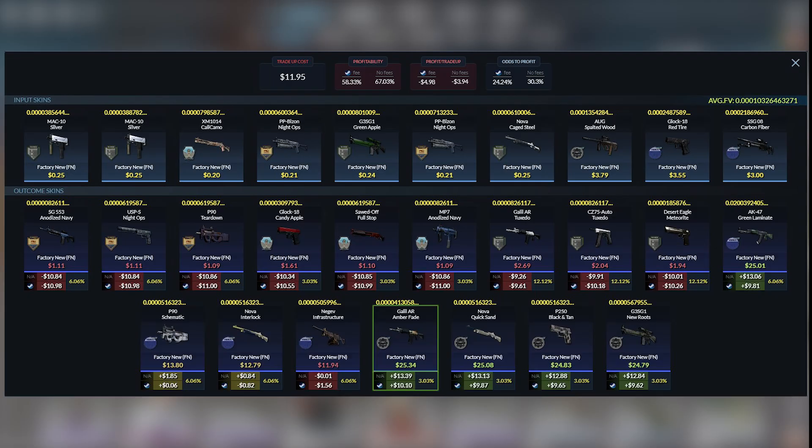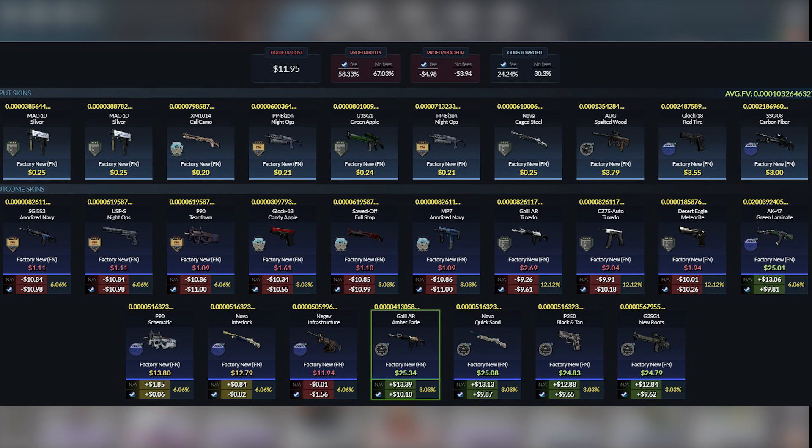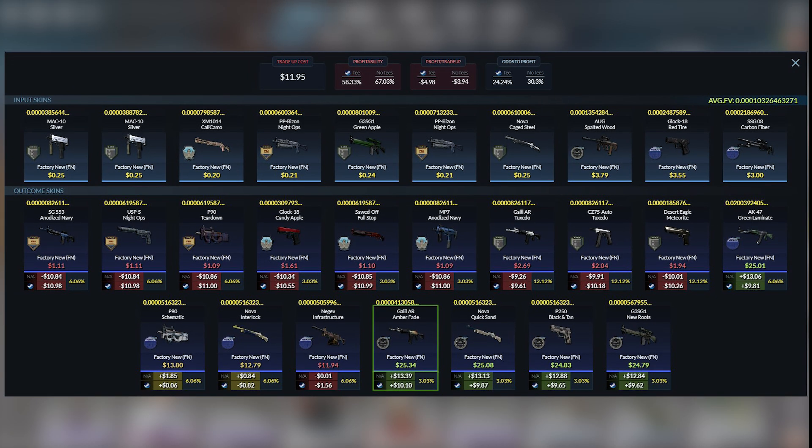The Dust 2 skins aren't going to be super low rank, they're definitely not going to be top 1. Some of them might be top 5, I think. I didn't really check them to be honest, but that would be kind of a bail outcome. Obviously we want the AK green laminate, the rest is terrible, but if we miss, at least I'd like to hit an Anodized Navy, or if not that, the Desert Eagle Meteorite or the Candy Apple.